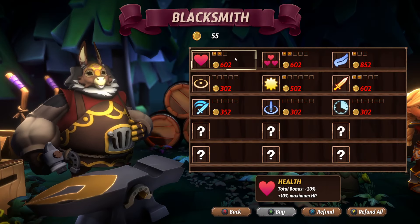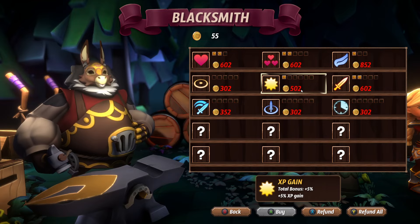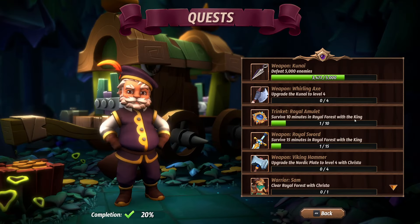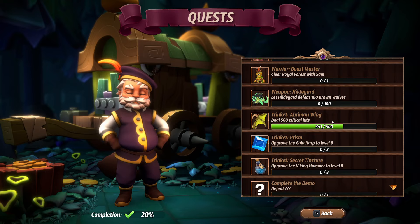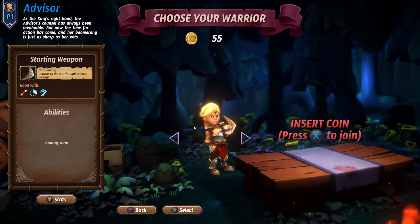It has your meta progression stuff here — things like health, HP regen, movement speed, damage, XP gain, things like that. There's a bunch of different quests to unlock to get different weapons, different characters, fun things like that. Let's jump into the game.